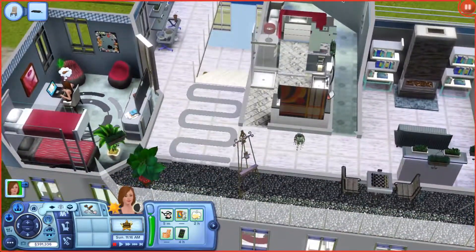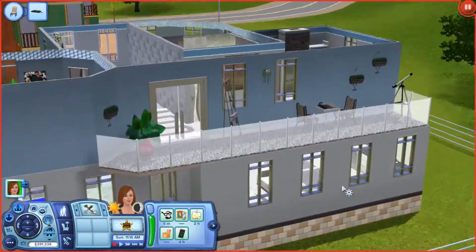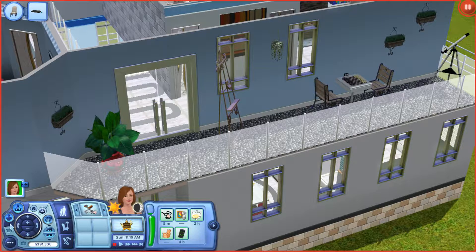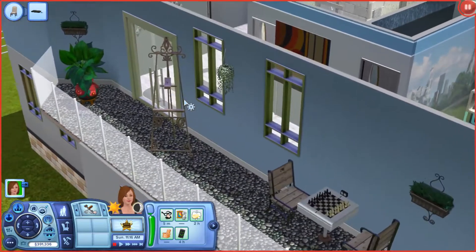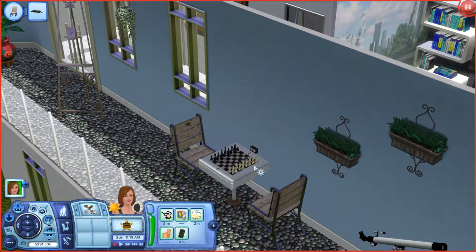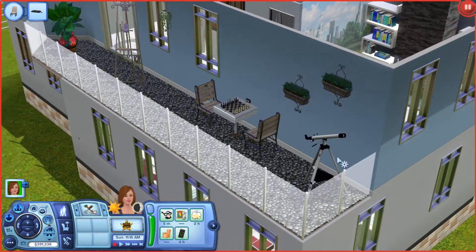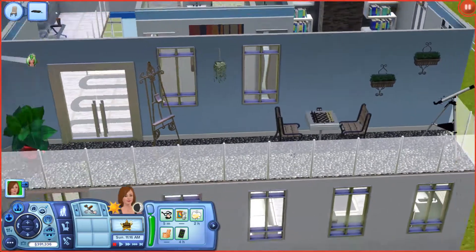And then finally we have the balcony off to the side. It has these cool glass double doors that come out to the balcony, and then I continued this sort of translucent fencing out here as well. We have a bit of greenery, we have our easel so we can get some painting done for our Sims, and then over here is the chess table. And then I also put a telescope out here so that they can gain more logic skill with the chess table or with the telescope.